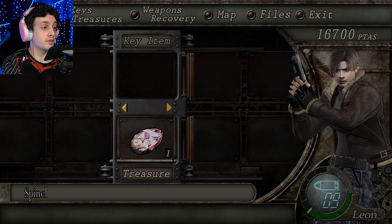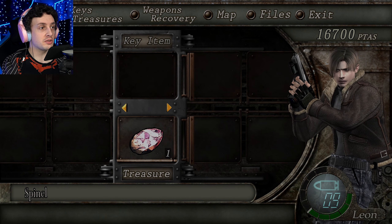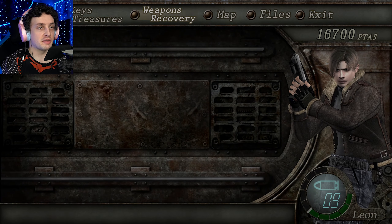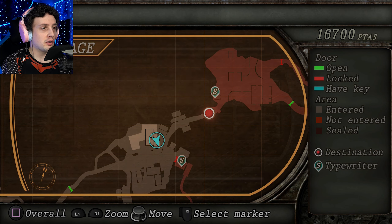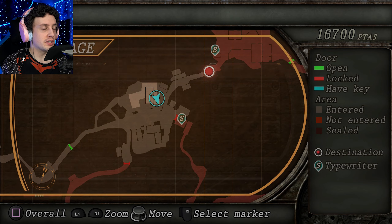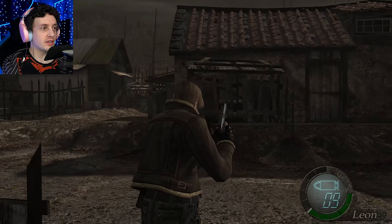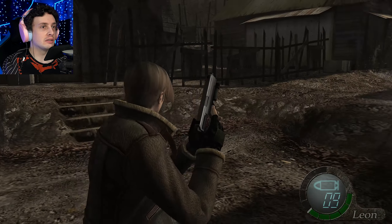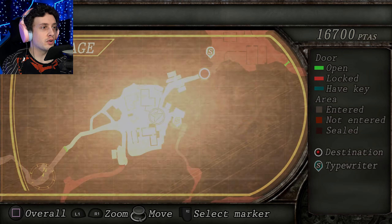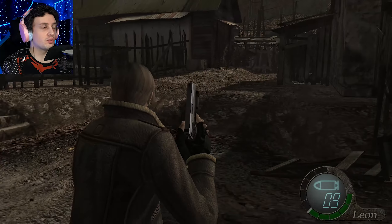Keys and treasures — we've got a spinel. Examining it: although small in size, it appears to have some value. So I guess we could sell this. Let me take a look at the map once more. I think that might have been all that we could explore here. So that was the bell tower. And there's a shed right at the back there.